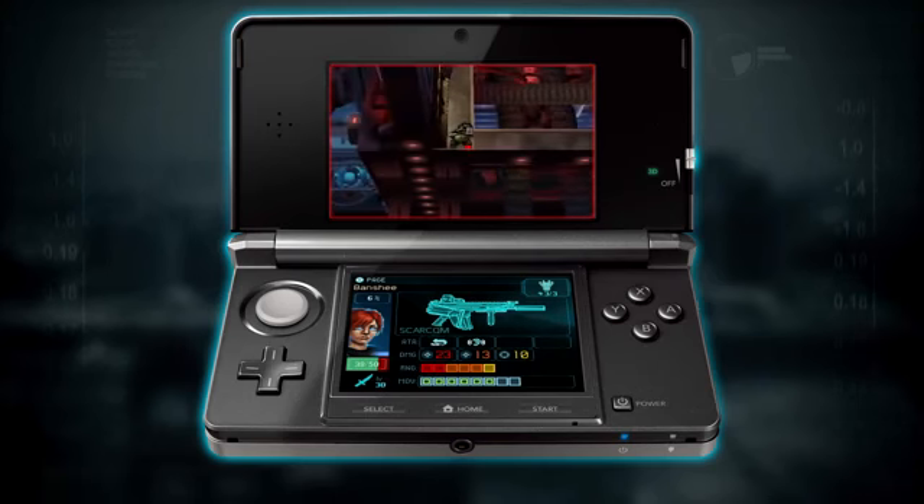First, let's deal with the immediate threat — let's take this guy out. I'm going to move Banshee a little bit more towards our objective and attack from there. She's at close range, she does a lot of damage and kills in one hit. That's excellent. Now Duke is free, so let's launch his attack over here.